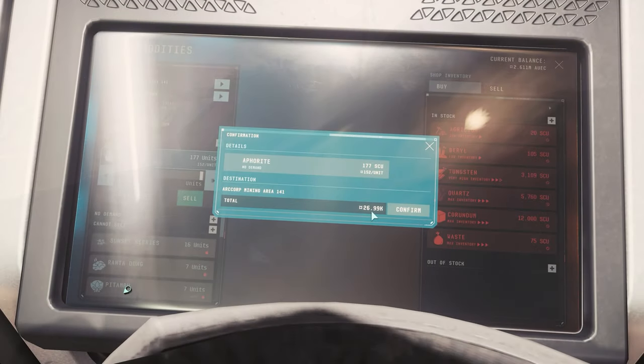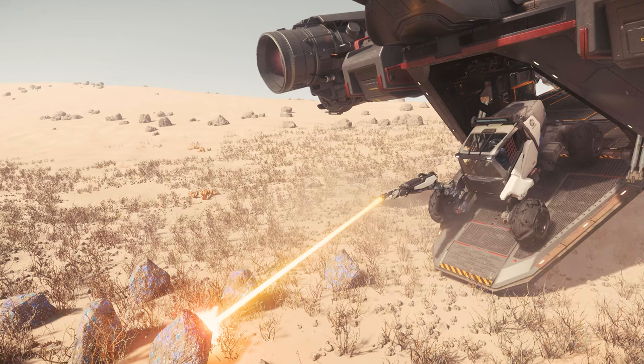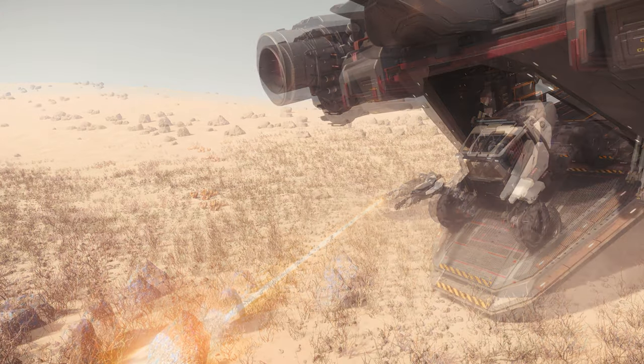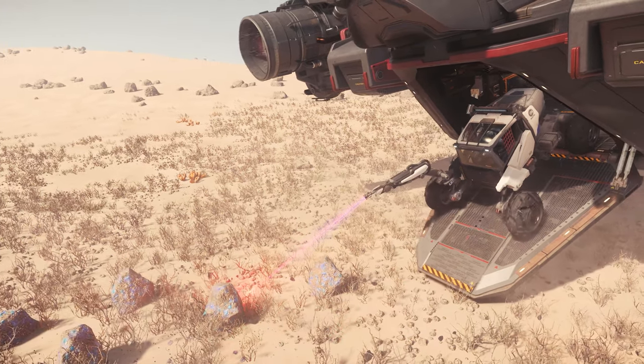Another tip for veterans: you can also mine directly from a ship with the ROC if the pilot deactivates the shields and can keep you steady in front of it. This way you can save a lot of time and are not defenseless in your ROC should you be attacked.